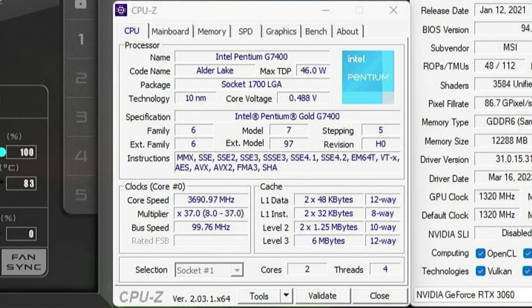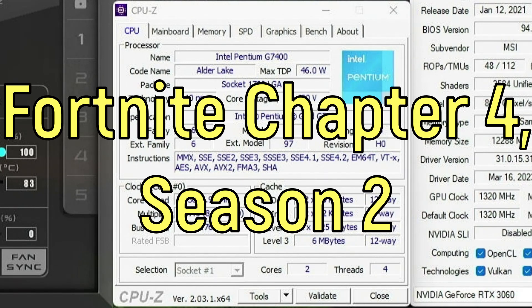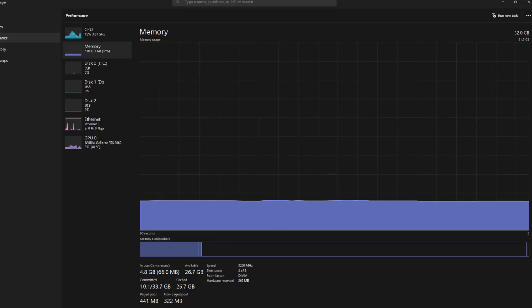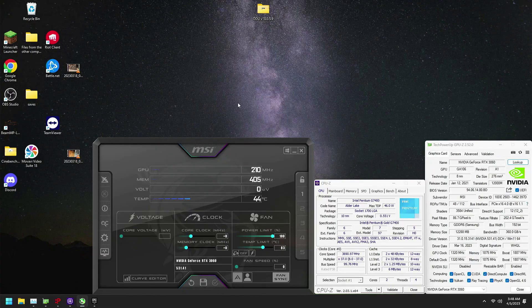Today I will be benchmarking the Intel Pentium Gold G7400 in Fortnite Chapter 4 Season 2. I am pairing this with an Nvidia RTX 3060 and 32GB of DDR4 RAM running at 3200MHz to prevent any other bottlenecks. Without further ado, let's get into the game.